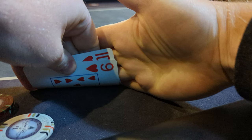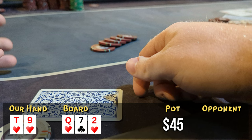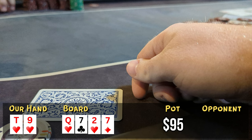Looking down at ten-nine of hearts from middle position, I open to $20 over a limper. We see the famous nit — who we make fun of in almost every video — make the call. We know he has something pretty good, something like queens or worse, because I think kings or aces are probably the only hands he raises with. The flop comes down queen-high with two hearts, so a pretty good flop for us. Our opponent checks, I bet $25, and he calls after thinking about it. The turn comes down seven of diamonds — a pretty terrible card. He checks and I check. River comes down the ace of diamonds. He bets out $50 pretty quickly, and I fold.